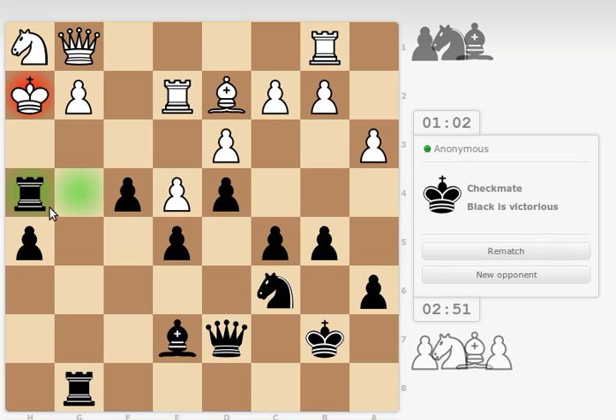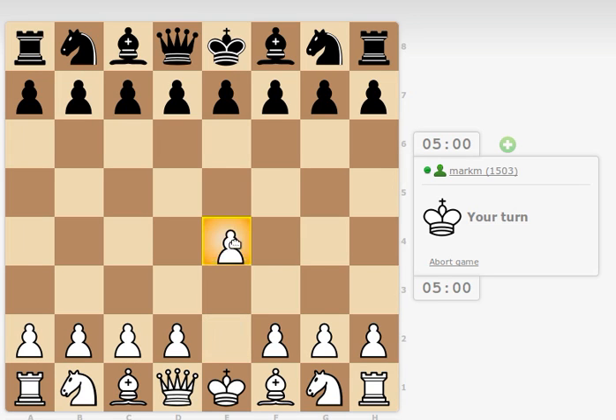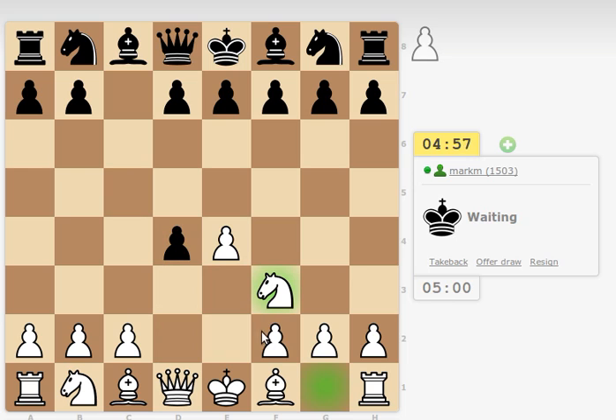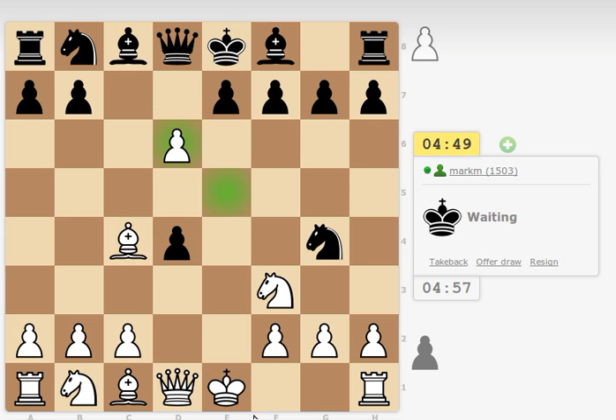That's all — one game done. Let's play another game. Let's go back to the play arena and create another game with the same time control. I will try to play my favourite Morra Gambit but with a different move order. I have to push this first — this may transpose into Sicilian Alekhine if he moves his knight to d5 and passes here.